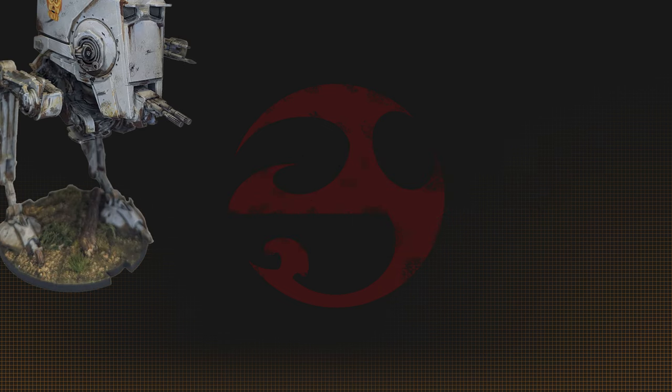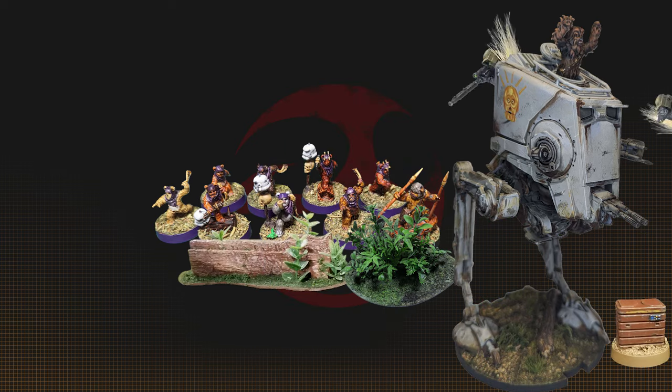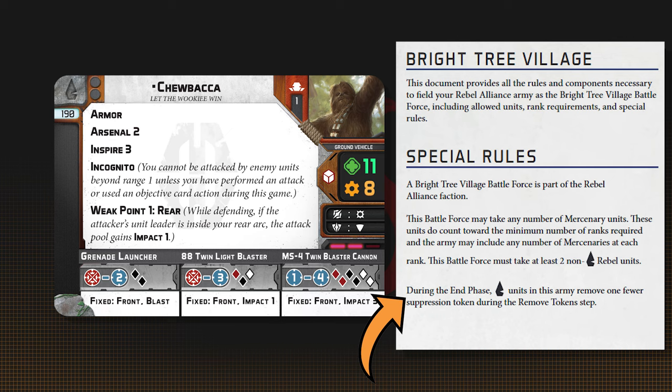Holding Chewbacca back until a later round helps him swoop in to save your more squishy units and push the enemy off of objectives. His Inspire 3 is essential for Bright Tree, since they don't have a natural way to remove suppression.